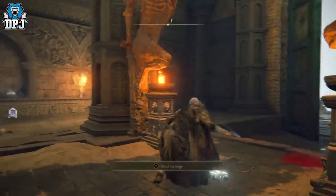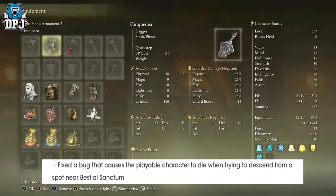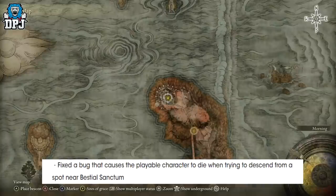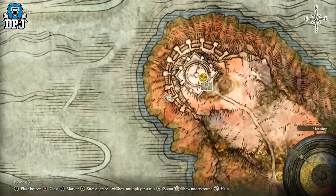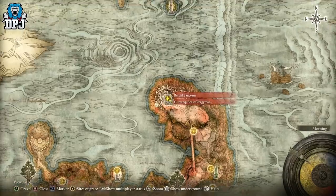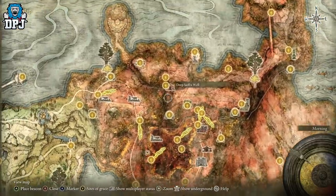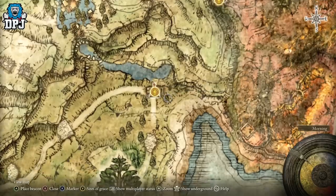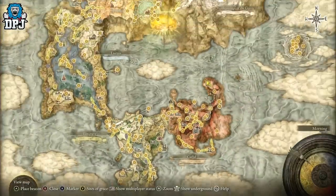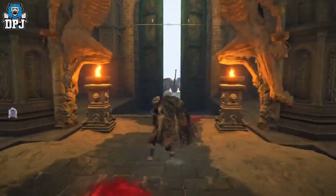Within the latest patch notes, 1.03.2, there's a mention of a fixed bug that causes a playable character to die when trying to descend from the Sparnia Bestial Sanctum. That's where we are on the map right here, and that's where this area is found. You can make your way across this area, or you can go to the Third Church of Marika — there's a teleport by a rock that takes you right here to the Bestial Sanctum, where you hand in your death roots.